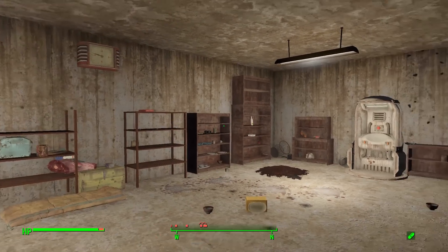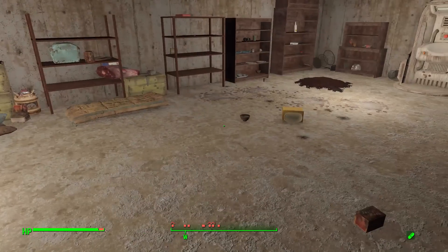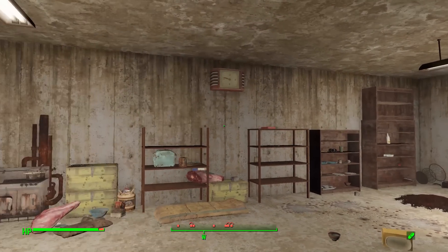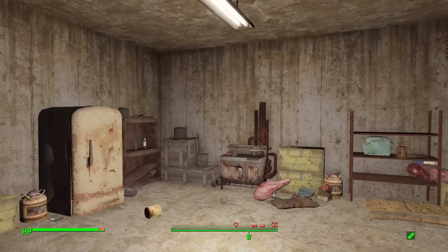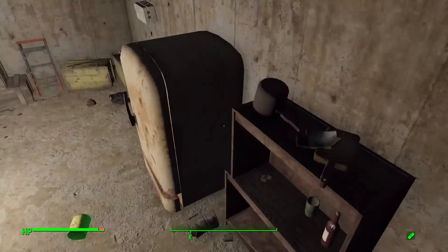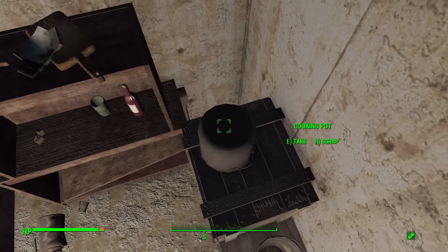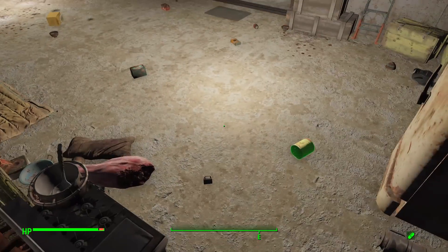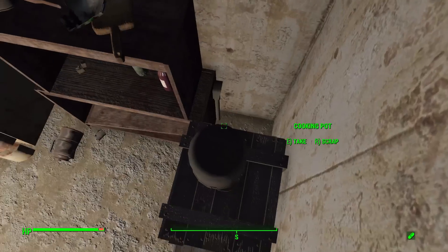Hello and welcome back to my Fallout 4 miniseries of the Chinese Remnants mod. We left off last episode — I spent far longer than I'd like to admit trying to figure out how to get through this room and into the rest of the bunker. Turns out there was a button right back here. In my defense, I had jumped up here at one point and accidentally knocked a cooking pot over, which covered up the switch. I eventually moved the pot and found the button.